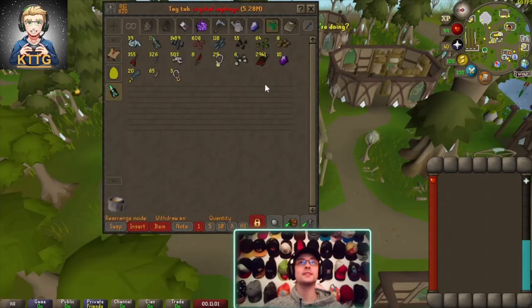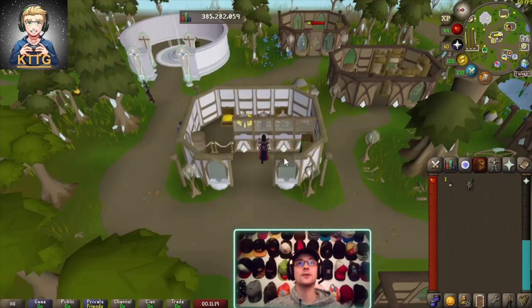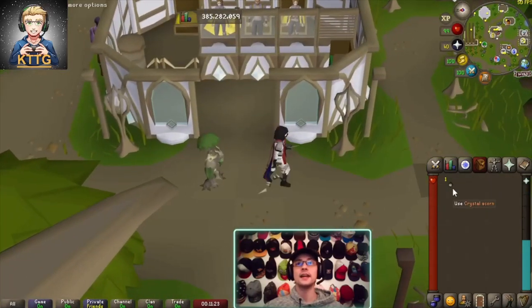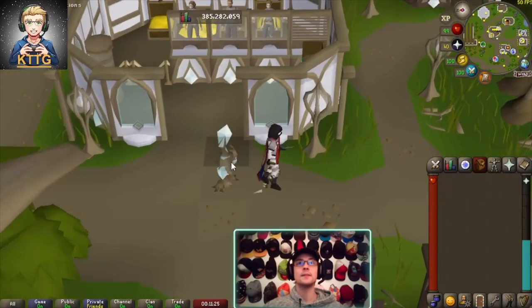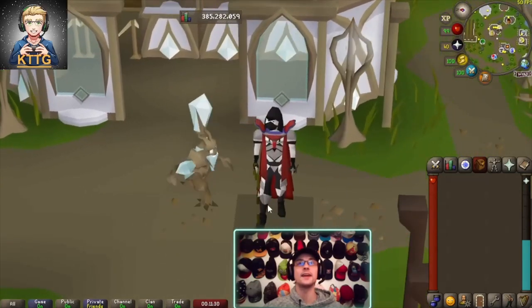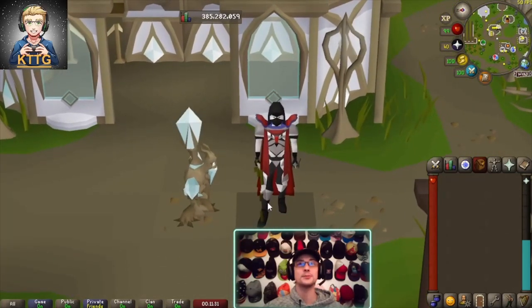From the 100 implings we made just under 5.3 mil, so not too great honestly, but still not bad — about 53k a piece. Used the acorn on Tangle Root to make a crystal Tangle Root — that looks pretty sweet!